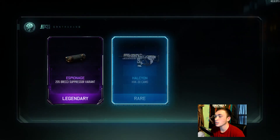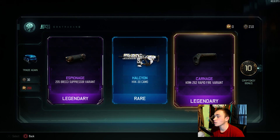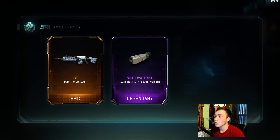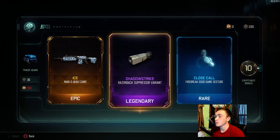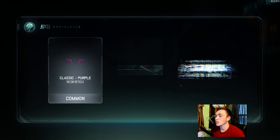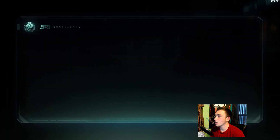The 205 Brekkie is my favorite shotgun in the game but I don't run Suppressor on it so that variant is useless. Also got the Rapid Fire variant for the KRM — I don't really run Rapid Fire on shotguns. But then — Man of War Ice camo! That's what I've been waiting on, something I'm actually going to use. We also got the Suppressor for the Razorback; I used to run it, might start again. We've got 167 keys left.